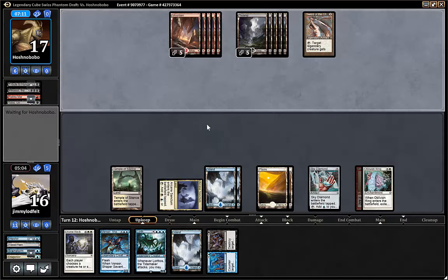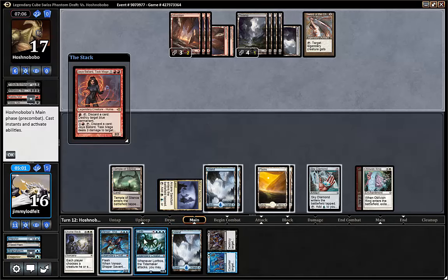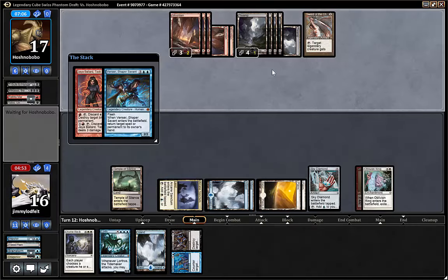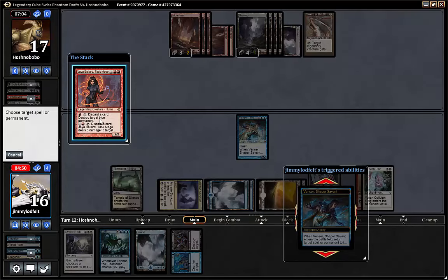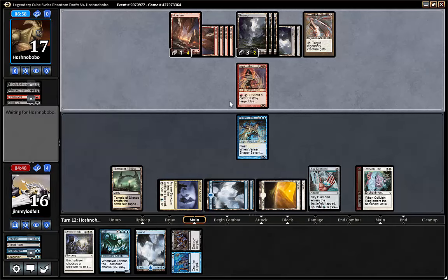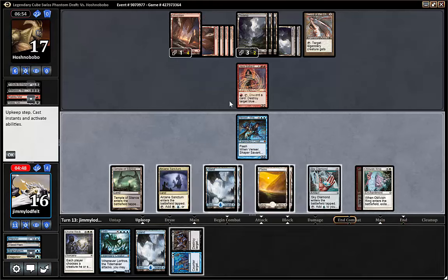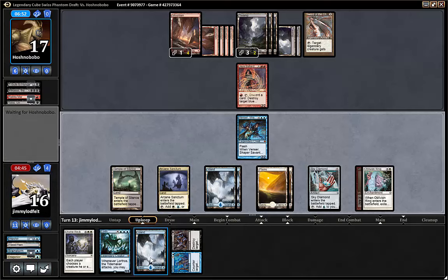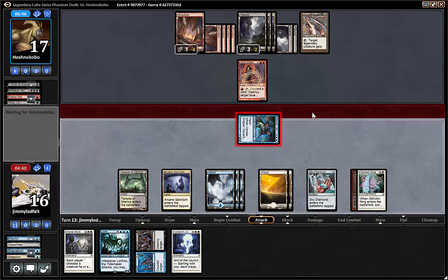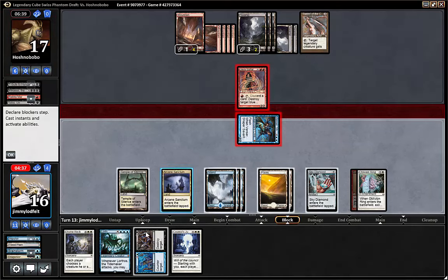Maybe Venser and then the 8/8 — we have 5-6-7 mana. He drew something big. So he just killed it. Now we don't have 7 mana. Play the tap land, and end step Venser to have something. Next turn we can play the 8/8. We could Venser that — discard a card, destroy target blue permanent is not good. But he will just bounce it. It would have been better to just destroy it. Because now if he gets to untap with it, the 8/8 dies. So we have to kill it now and waste his whole turn.